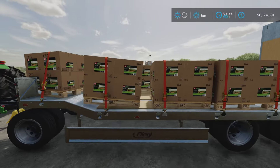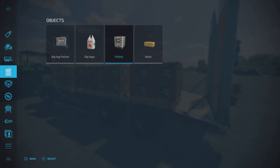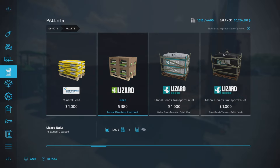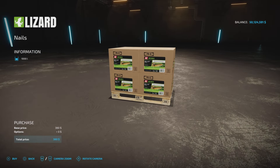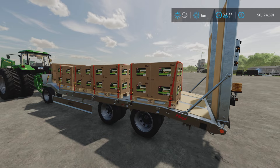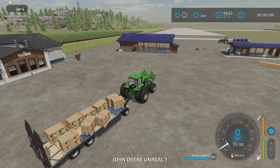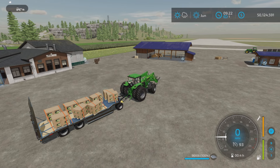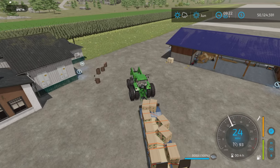Where do you get the nails? You buy them in the store, under Objects and Pallets. They're listed here — nails, $380 for a thousand nails. You can buy them one at a time. I bought a bunch because you go through nails like you wouldn't believe.